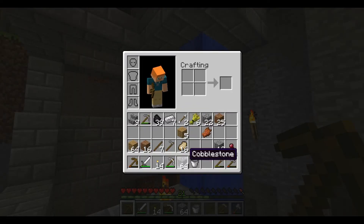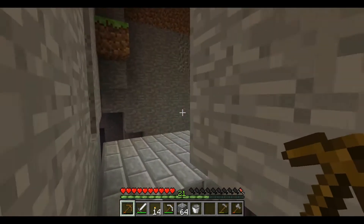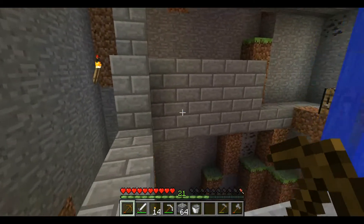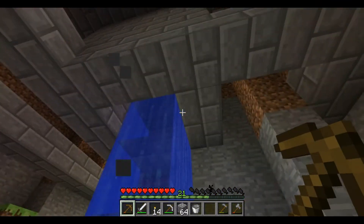All we got is some cobblestone, really, and a little bit of clearing out to do, but I'm going to do that when I have materials to build with. I was thinking about it — we need an enchantment table.